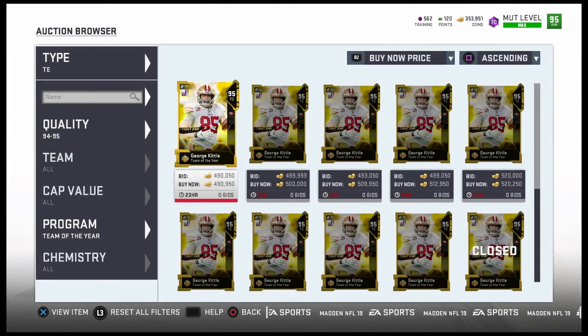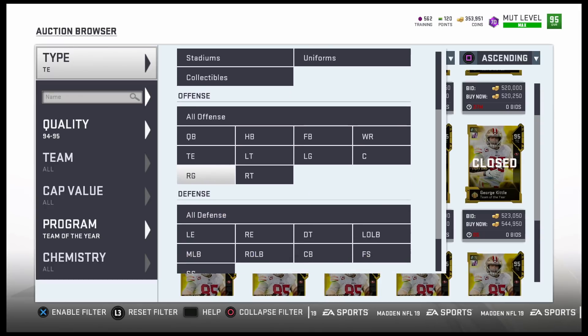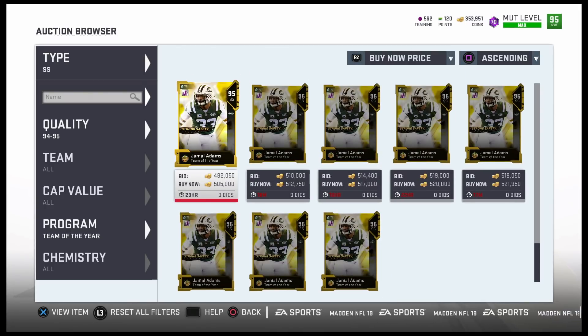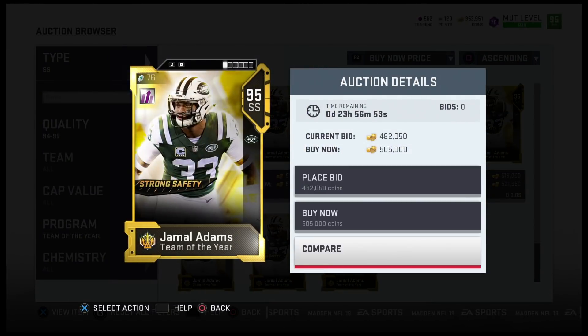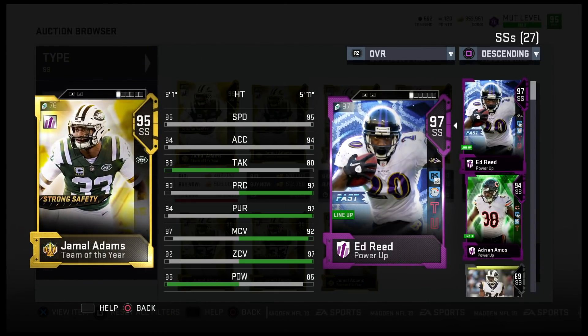Another card I'm thinking about is Jamal Adams. This card looks super super good. I like Jamal Adams because he's physical — 6'1", 95 hit power. He's got better tackle than almost anyone, and when powered all the way up he's gonna be ridiculous, probably one of the best safeties in the game.